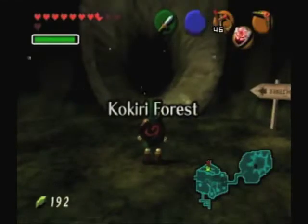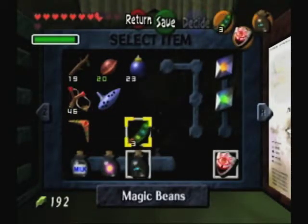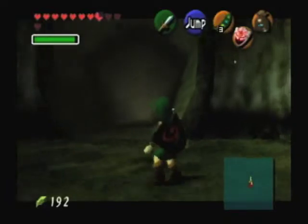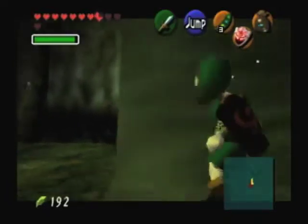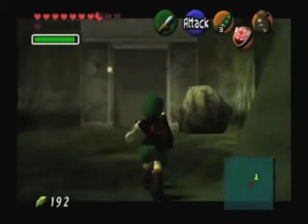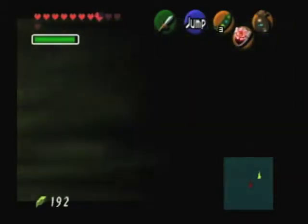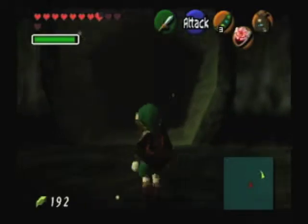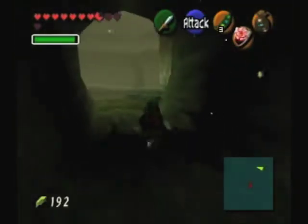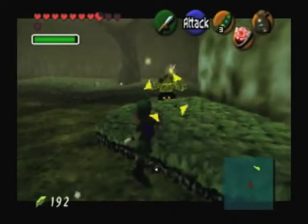I'm just going to reset the Lost Woods so I can just re-enter. I also want to get myself the bug ready. From here I want to go to the right, go through the doorway, and go forward, to the right again, forward, and to the left. And there's a bunch of Deku merchants.